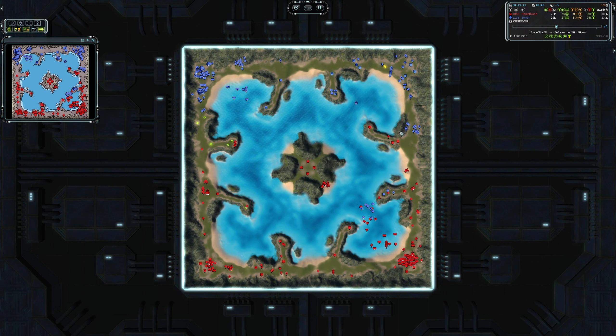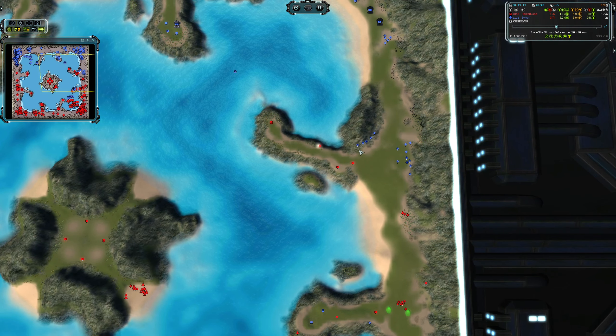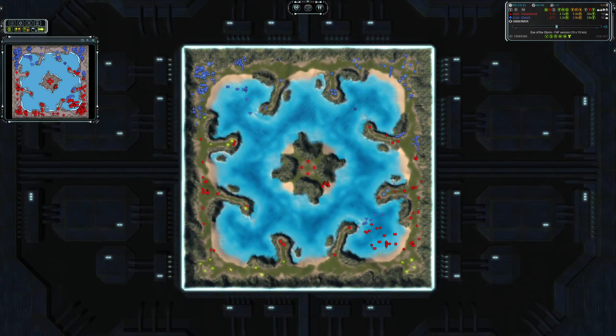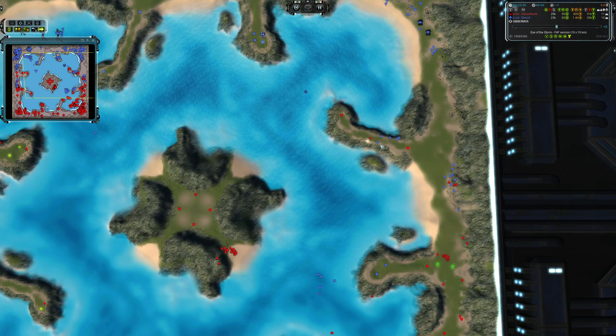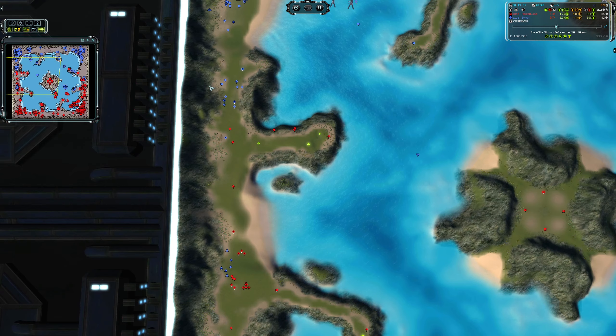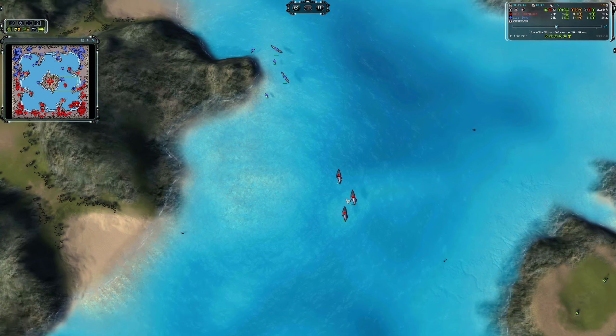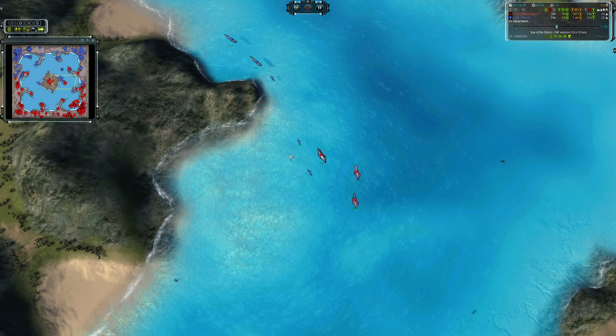Swakul does the same on the opposite side, though he sends a few more units rather than just one — maybe he hadn't scouted that side for a while. Here we are at 13 minutes in and so far it's anyone's game. HasANoob now sending three frigates in, and now it's Swakul's turn to get free kills with the subs.